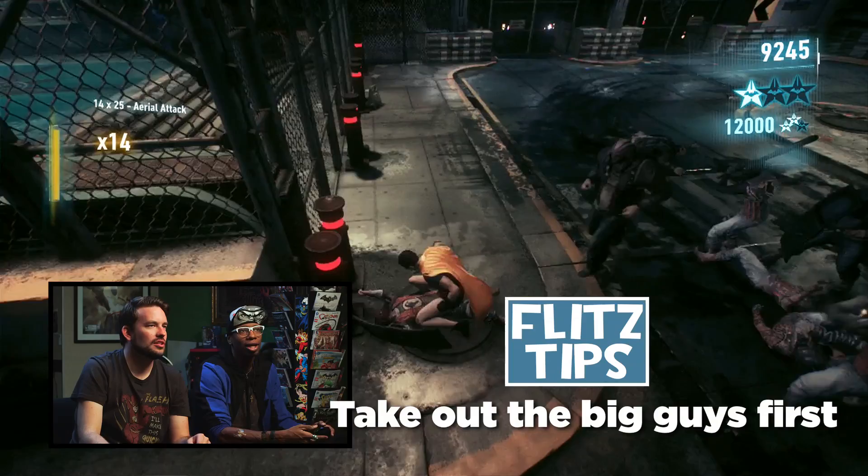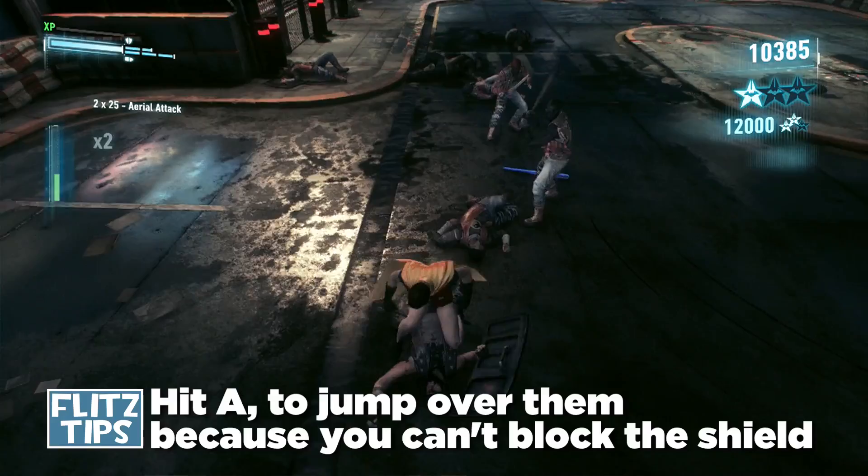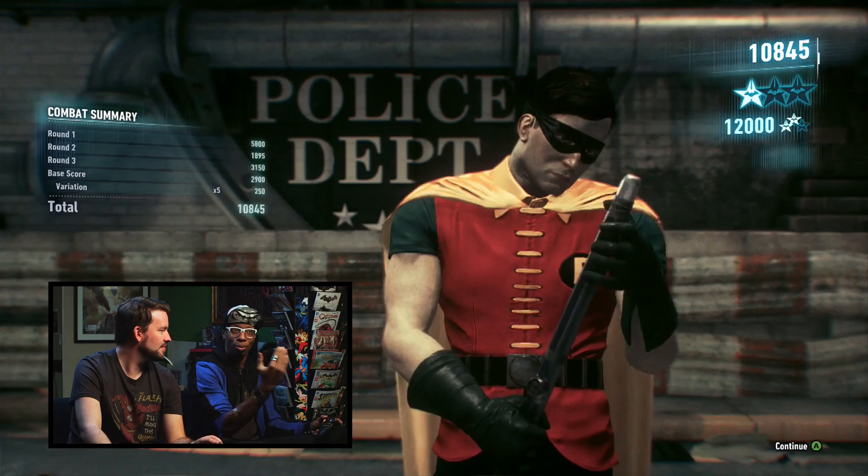Taking out the big guys first — got them out of the way — because people are going to keep picking up shields. If you saw what I did there, I hit A to jump over them to get past the shield, because you can't block the shield. And you do a lot of immediate takedowns — get rid of them now. Gadgets are for score. The more gadgets and variety of attacks you use, the higher your score will be.